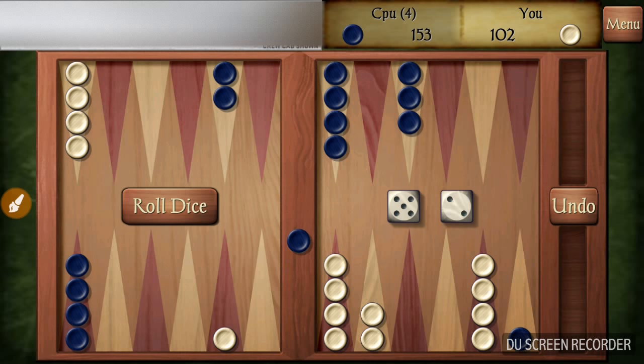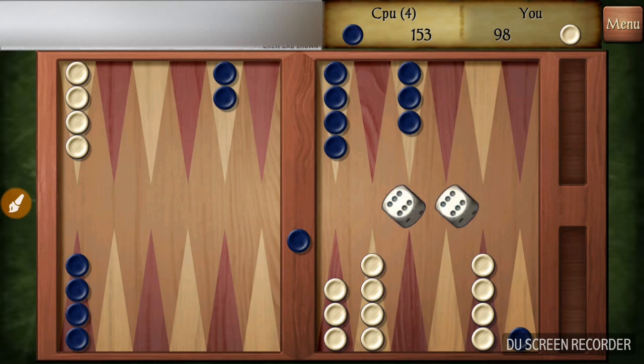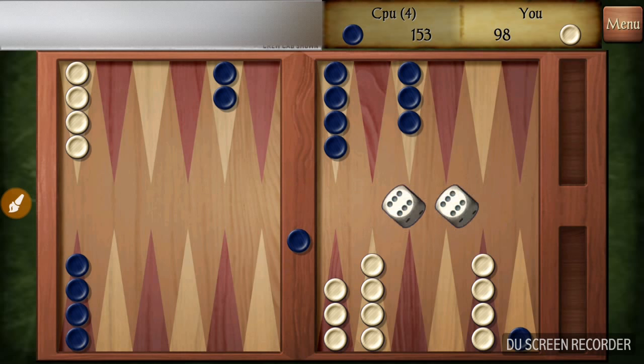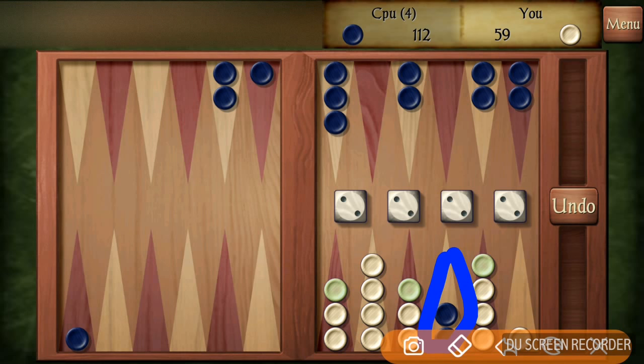He rolled a five and a two, but the five point is here and the two point is here — they are both blocked. So I'm going to move this piece ahead three and this piece ahead one, and no moves are possible there. I'm in a good situation here, leaving these two pieces basically blocked in. Meanwhile, if he rolls a four, five, or six he can get out.